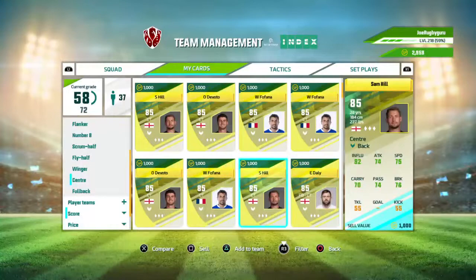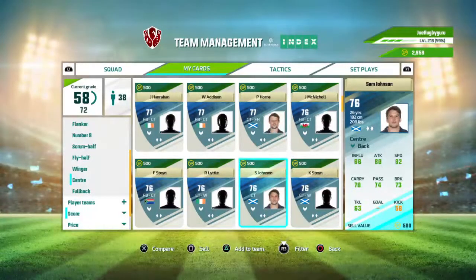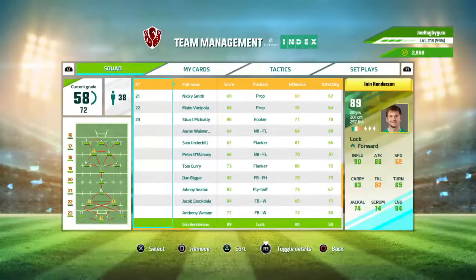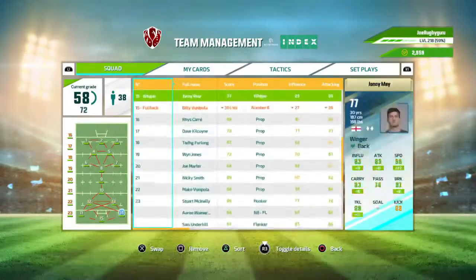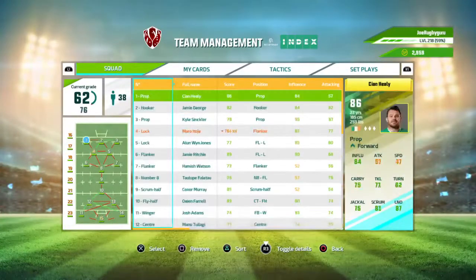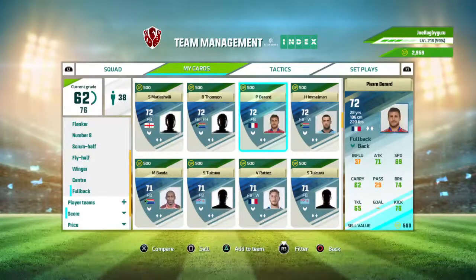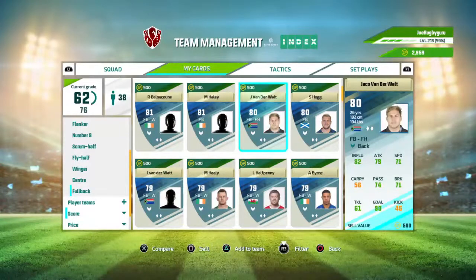The only benefit of playing solo mode now is to improve your players' attributes. Who do you guys think will be leading the Lions? I tend to go with Alun Wyn Jones — I know Owen Farrell is the bookies' favourite, but I think Alun Wyn Jones deserves to get the captaincy for this tour if he remains the best player.